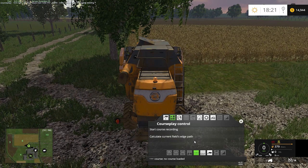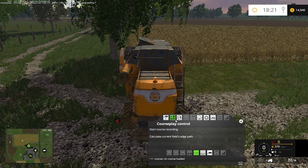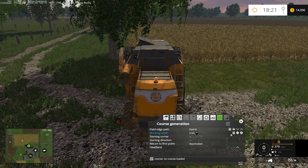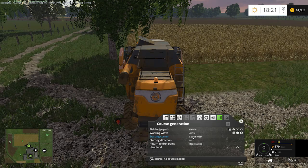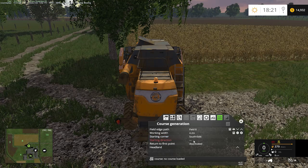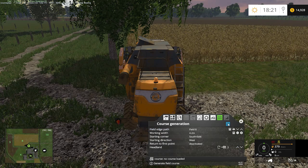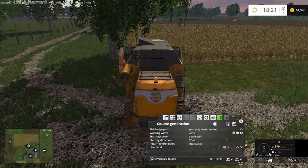I've got our buddy Sven mowing over in field 22, and while he's doing that he's gonna pay for us to have a little extra help on the fields today. We're gonna switch into field work and set up a course in CoursePlay for field number 8 using a 4.2 meter head. Our starting corner is going to be in the southeast, headed west, and we'll give ourselves three headlands because there are some trees close to the field that I don't want to run into. We'll generate our course and we are ready to go.